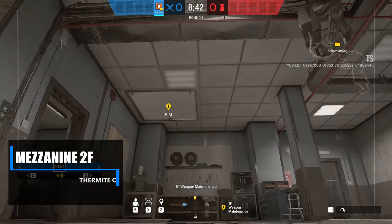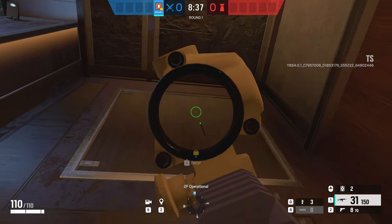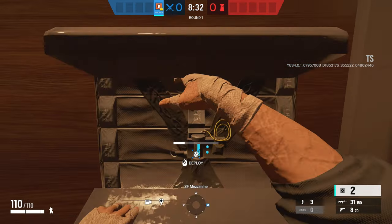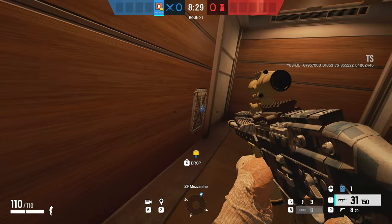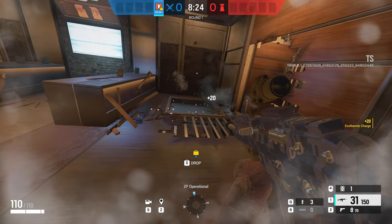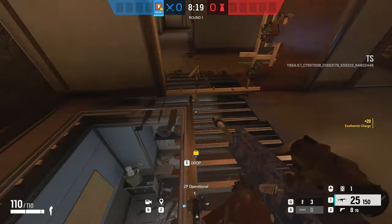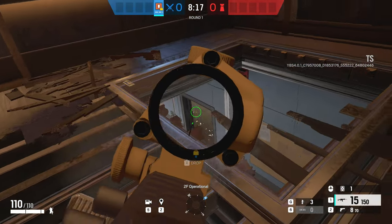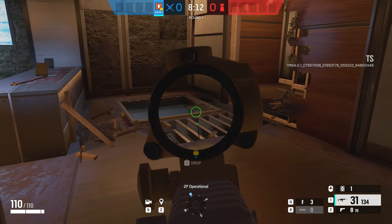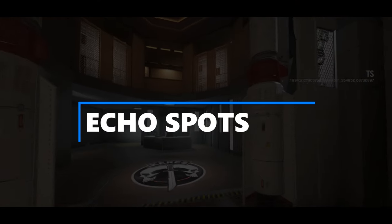Moving on to the next Thermite trick — big shout-out to Royal Penguin for spotting this one. This is for the first floor weapons maintenance hatch, which is normally barricaded or reinforced. There is a way to open it regardless — if you don't have any EMPs and still want access to the site, go to the second floor operational room hallway on mezzanine and place a Thermite charge exactly on the corner of the wall. You will open that hatch regardless of whether it's barricaded or reinforced, and get access down into the bomb site.